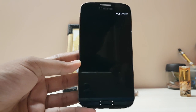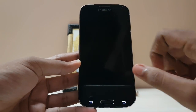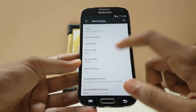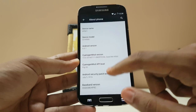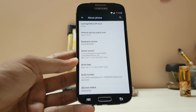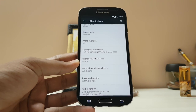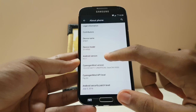Something pretty awkward just happened — everything just went off. Let's check Settings > About Phone. The security patch is July 5. This is the Exynos variant so it won't be affected by the Qualcomm vulnerability.